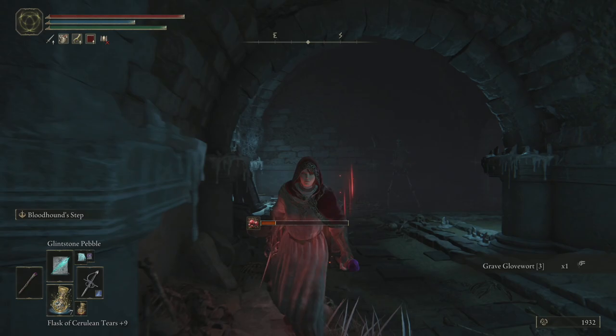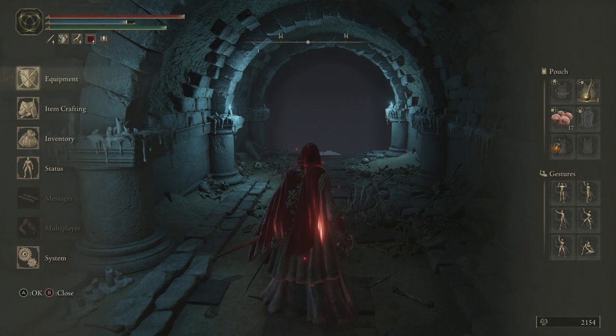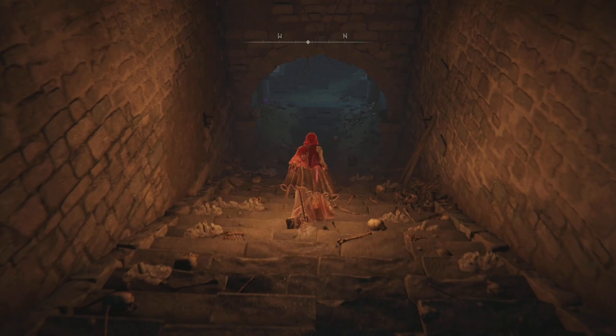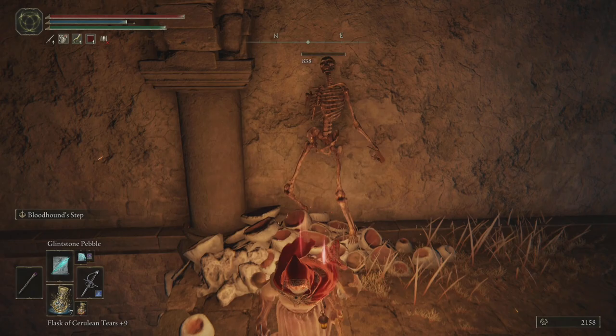There are skeletons in here — I don't remember there being skeletons in here. That's like a Bandit's Curved Sword... oh no, it's a Grossmesser. Grossmesser drops in here — I didn't realise it dropped in here. I was convinced it only came from one cave. Interesting. This isn't a better place to farm it though, so it's fine.